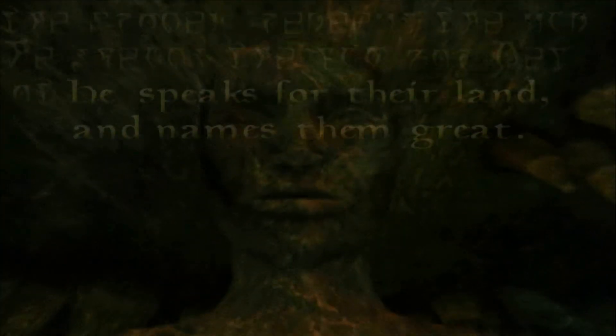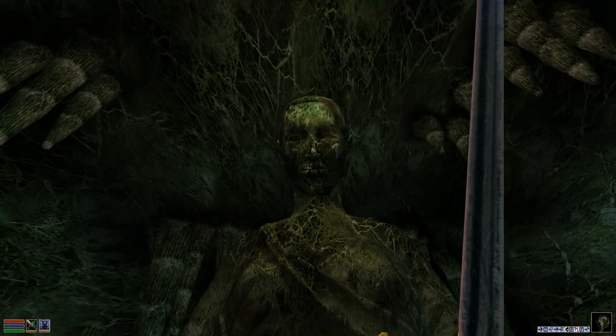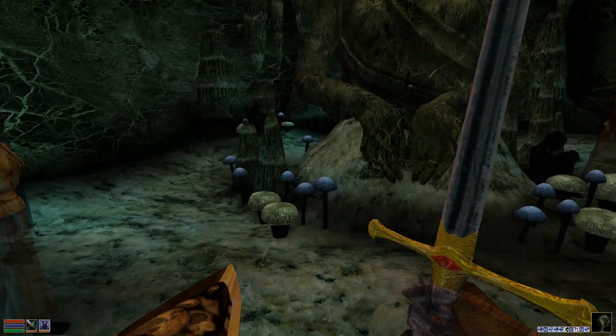Moon and Star — this is the thing I need to prove that I'm the Nerevarine. I guess I just take it. The cavern's not going to collapse on me, is it? Okay, here we go. 'Nerevar reborn, Incarnate — your first three trials are finished. Now two new trials lie before you. Seek the Ashlander Ashkans and the great house counselors. Four tribes must name you Nerevarine, three houses must name you Hortator.'